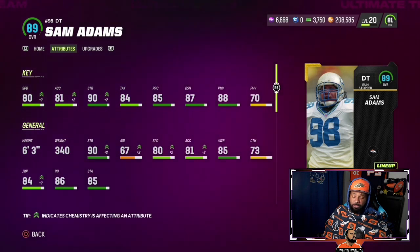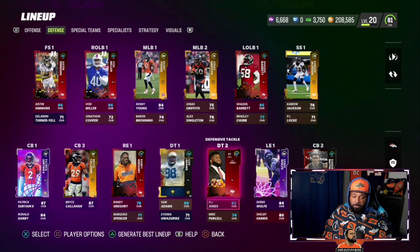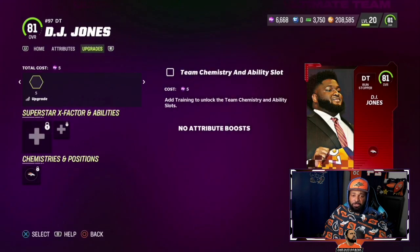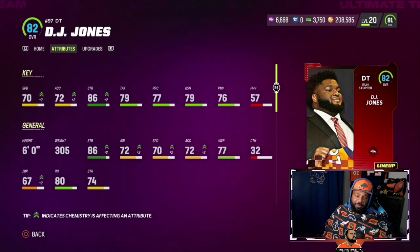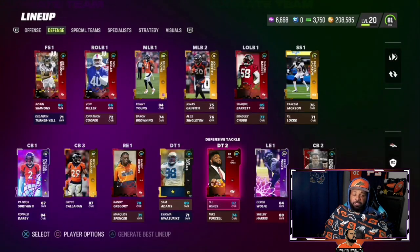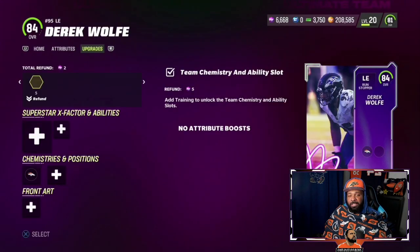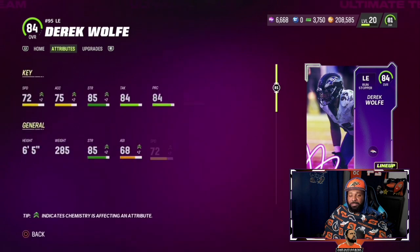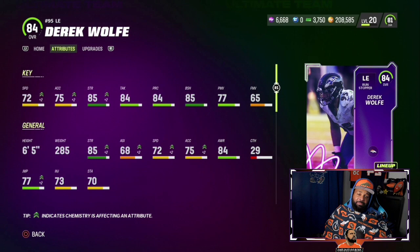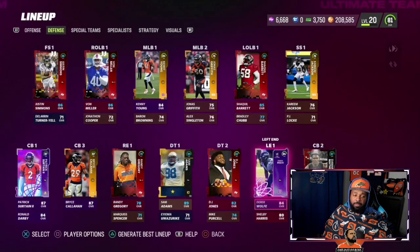Our second biggest acquisition of the offseason: DJ Jones from the San Francisco 49ers. With Sam Adams, we have a nice inside duo. If someone tries to run the ball, good luck. And Derrick Wolfe got a team builder as well — an 84 team builder. He'll take the left end spot and probably stay there until we get a better upgrade, like Draymond Jones or something like that.